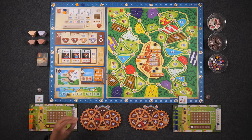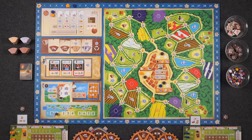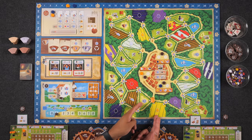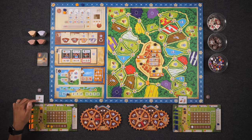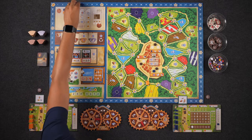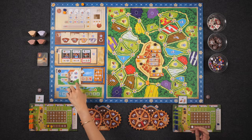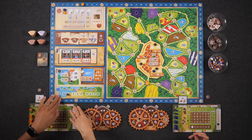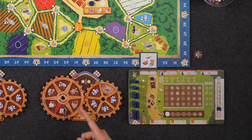I'm removing the windmill associated with scoring yellow tulips and placing it at the proper location, connected to the market. I can take both depicted actions: gain one guilder and gain a yellow tulip from supply into storage. Because I took this action, my helper gives me one victory point and another guilder — seven guilders total! Back to Monique: I'm also not going to open the floodgates or raise the water level, so I'll rotate by one and build a windmill.